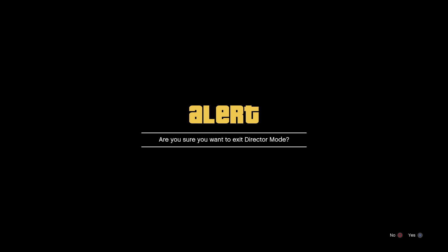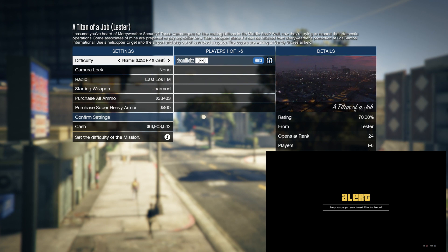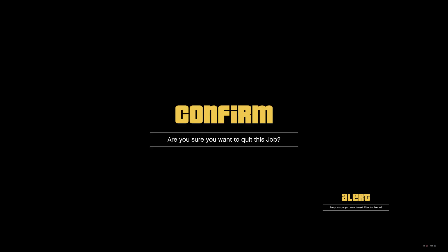When you see the alert screen, your friend — who has been sitting in a time-limited job to avoid getting kicked — needs to join your session. Tell him you're on the alert screen. He then backs out of that mission, clicks start, goes to friends, and joins you. Whatever you do while in director mode, do not dismiss the alert screen until your friend has quit the mission and is actually in the vehicle.